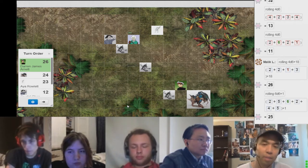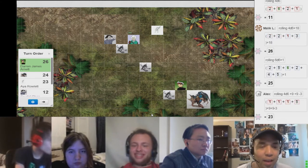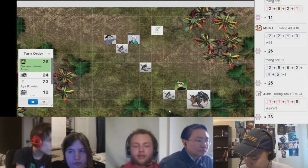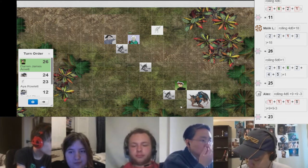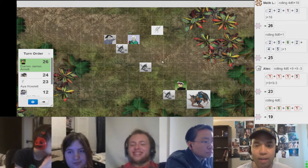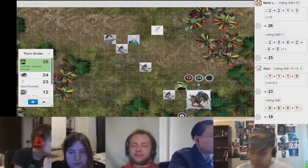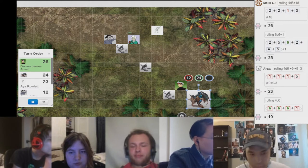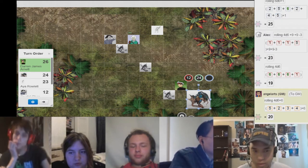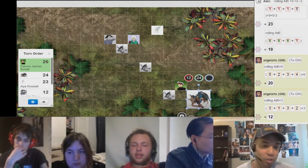Darren, go ahead and do what you were going to do before Aya made her shot. Okay, and that's with the minus three penalty, correct? Yep. Twenty-three? That'll hit. Roll for damage. Nineteen damage. Very nice. It absorbs a lot of that damage but it's still kicking — you're definitely denting it. The Varen is going to try to attack you again. That's going to hit. Twelve points of damage to you, which you just absorbed.